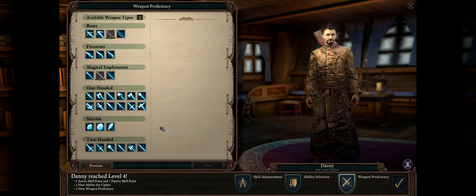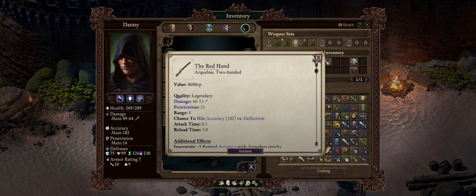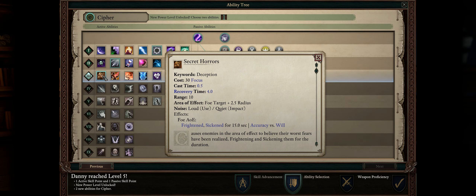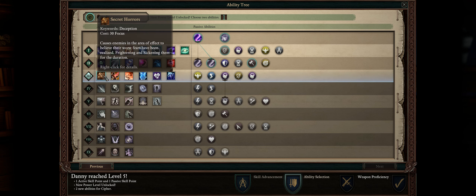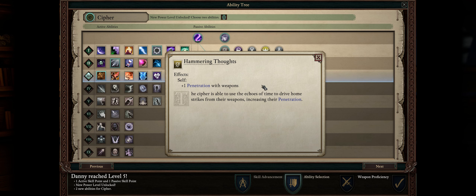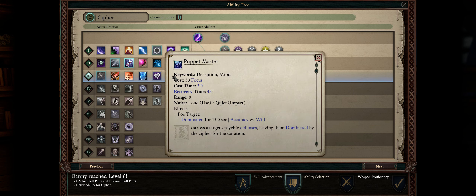For another weapon proficiency, pick the Arquebus, only so we can use the ranged Arquebus called the Red Hand for a bonus to damage and the fact it fires two shots at once — so if you don't want to use Rods, you can use this instead until you get the Kitchen Stove Blunderbuss. For your first level 3 spell, I would pick Secret Horrors: the combination of Frightened plus Weakened as a decent area of effect can help a lot. However, if you have a wizard, once they reach level 9 for Enervating Terror I would respec our cipher out of this. Also be sure to pick Hammering Thoughts, which just like Penetrating Visions increases your penetration, except with weapons — the more damage and penetration with our weapon, the higher the chances of getting max focus. Level 6 is when I would pick Recall Agony — you'll be at Neketaka and start facing some tough bosses. But if you like to charm enemies, you can also pick Puppet Master.